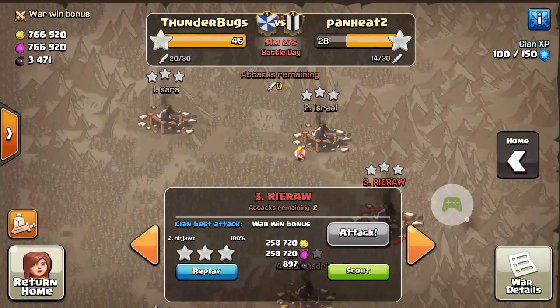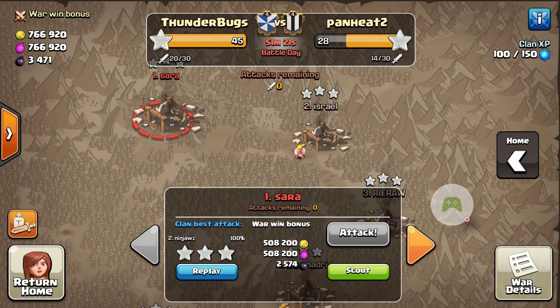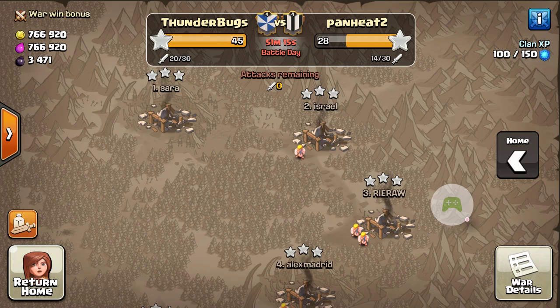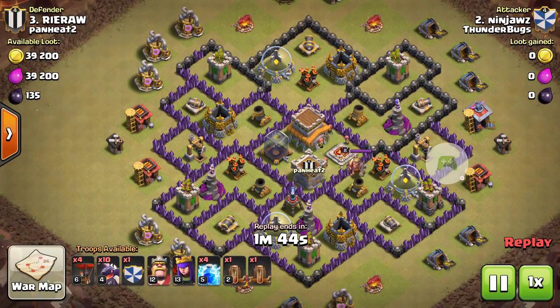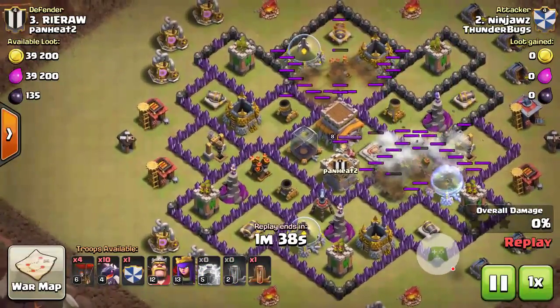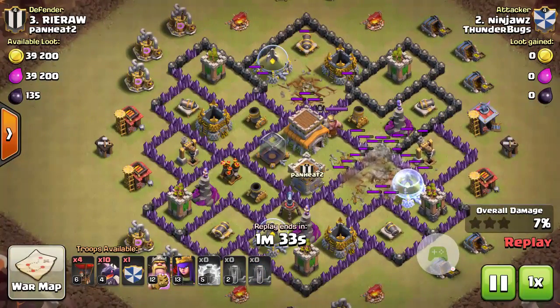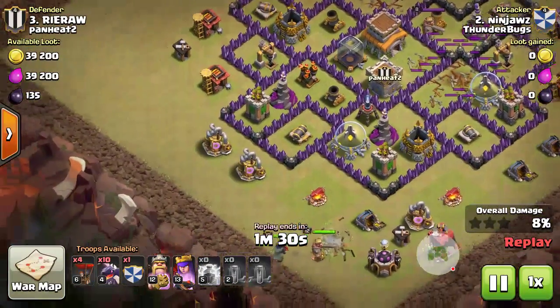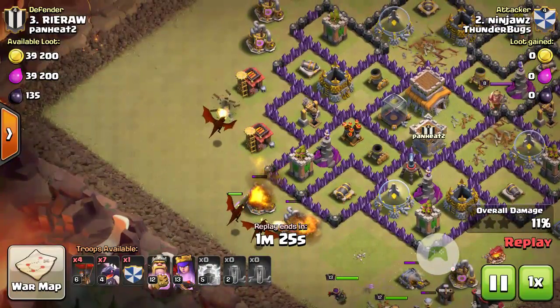Our number 1 attacked number 2, 100%. Our number 1 attacked number 1 and got roughly about 70%. I attacked number 1 afterwards and his attack gave me some info and I ended up clearing it. Here's a replay of the attack on number 3 by me. The reason for showing this is a lot of people struggle for some reason with clearing a Town Hall 8 with a Town Hall 9. This should be a really easy attack with Dragons, if you've got your Dragons up to level 4. I just put down my King and Queen to clear a little path on the right side, one Dragon on the left to clear a little bit of a path.